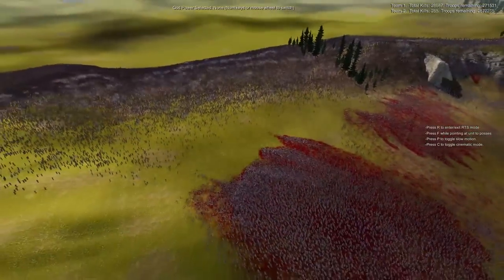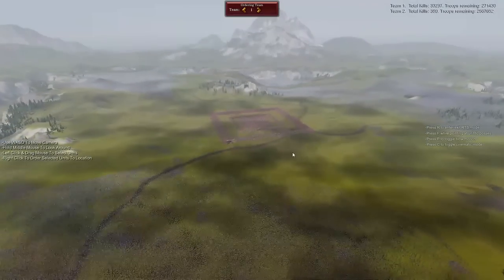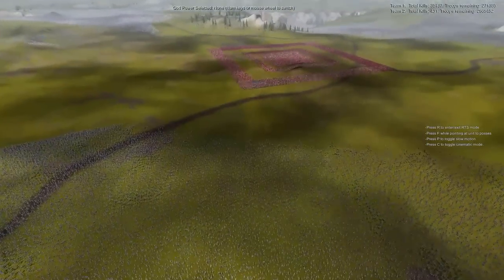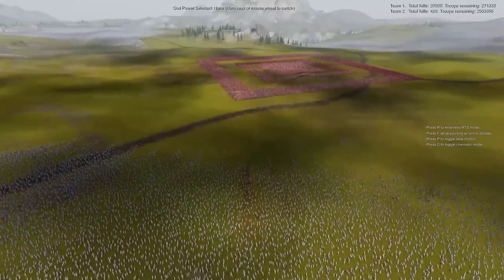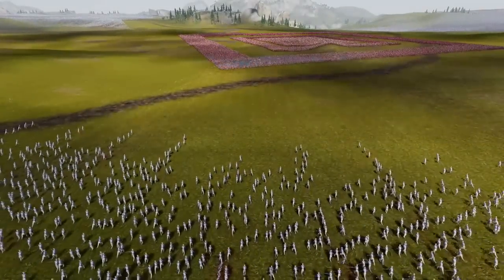Either way, we should have the musket square — yeah, there are some attackers going for it. It looks like one corner right now is firing out at these French soldiers, so we're having some action here.